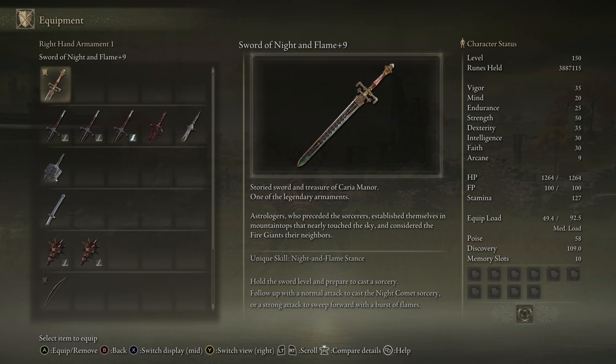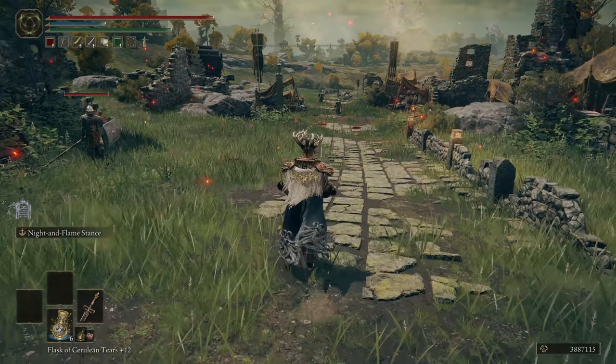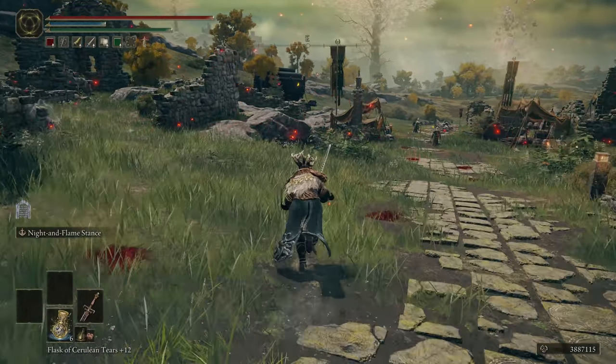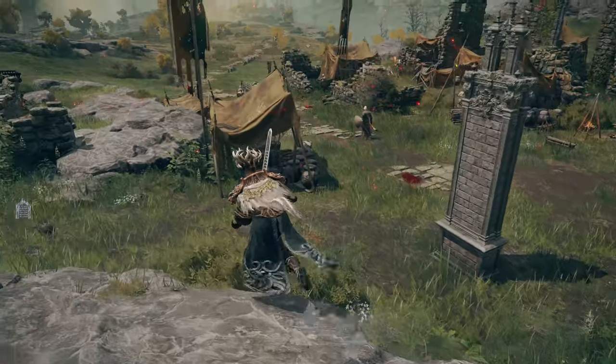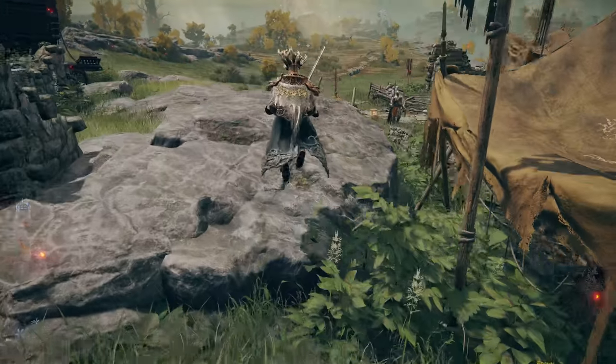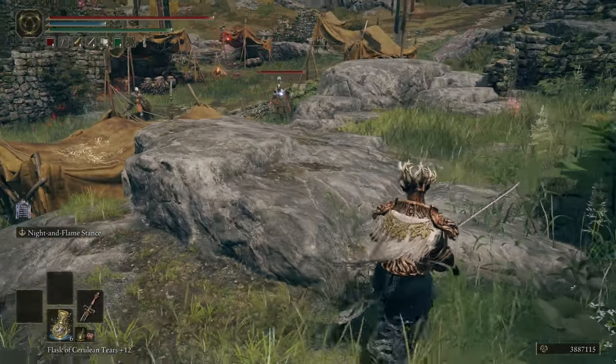The Sword of Night and Flame should be no surprise to anybody. This is definitely the most unique weapon on the list because it actually has a dual unique skill — depending on if we hit R1 or R2 we get different effects. R1 is going to be the Night Comet Sorcery, very similar to Comet Azure except it doesn't last nearly as long. It also has a Sweeping Flame Strike on its heavy attack. This one does have one very obvious weakness, and that is its ability to hit targets on elevation — even with as little of an elevation difference as we have here at the Gatefront Ruins, it's very easy to miss the R1 attack. You need to be on even ground with the enemy.